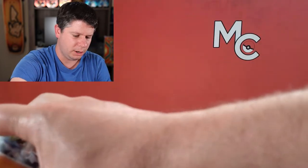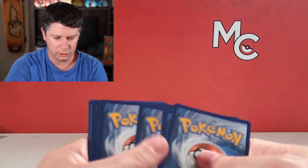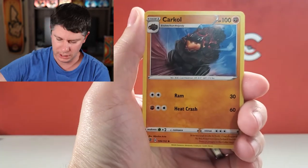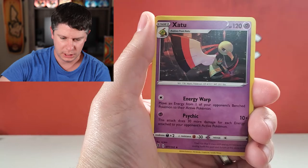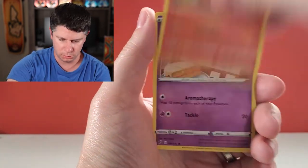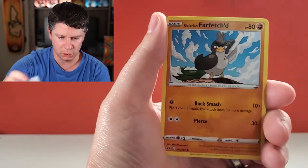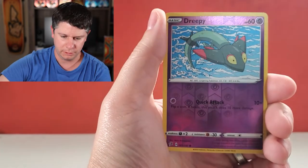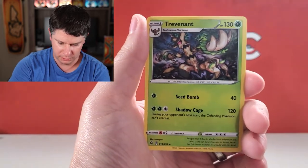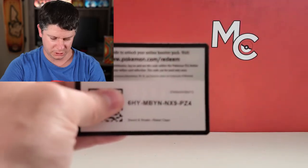We are finishing with some Rebel Clash. We've got one holo so far — what an underwhelming box, I'm underwhelmed. Heatmor, Zangoose, Binacle, Glaring Weavile, Makuhita, the adorable Vulpix, Miltank, Galarian Farfetch'd, a Dreepy Reverse Holo, and a Trevenant. I have definitely pulled that one before. Well, that just kind of — that was not fun. There's a code card.